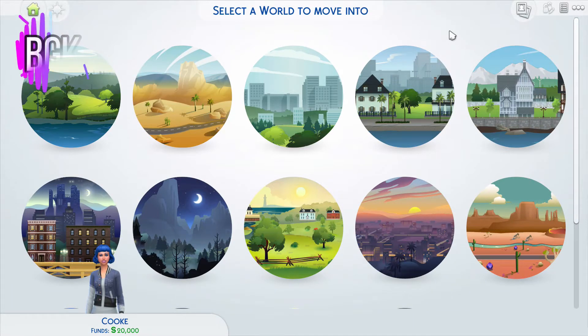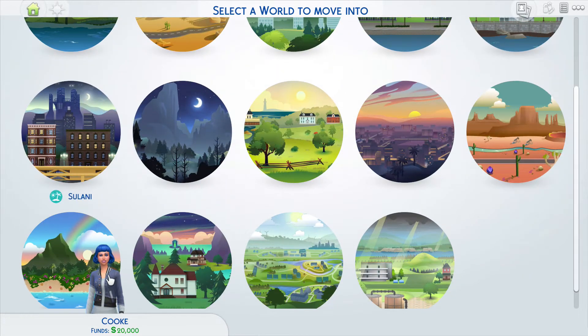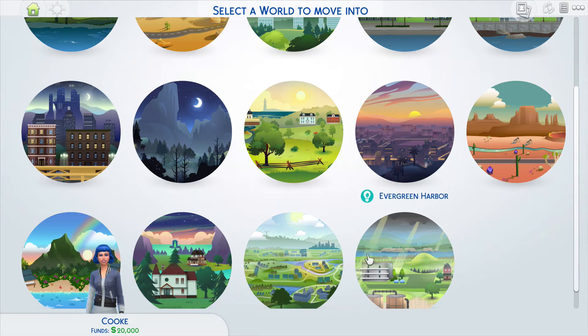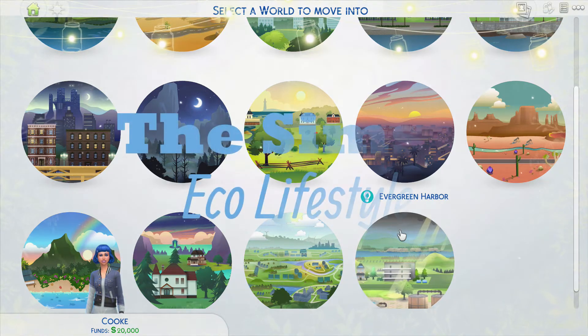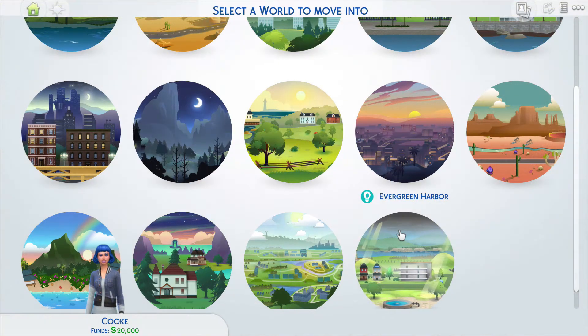Hi guys, this is Bad Gamer Cat, welcome back to my channel and welcome if you're new. We're here once again in The Sims 4 and I have a brand new sim - this is Sapphire Cook, she is 18, and we are going to attempt to play as a teen by herself. We're going to the new town of Evergreen Harbor because I have the Eco Lifestyle pack.